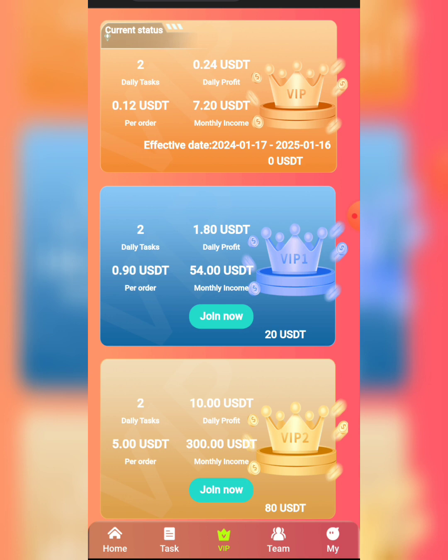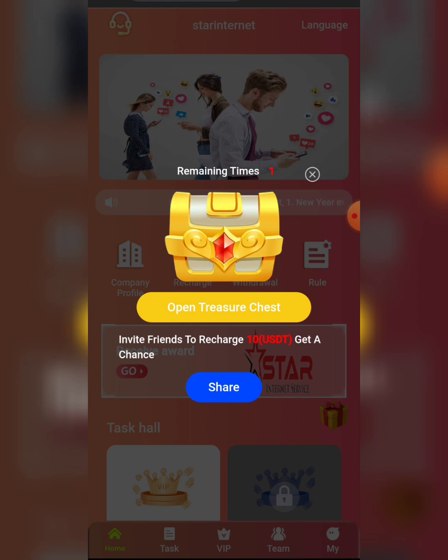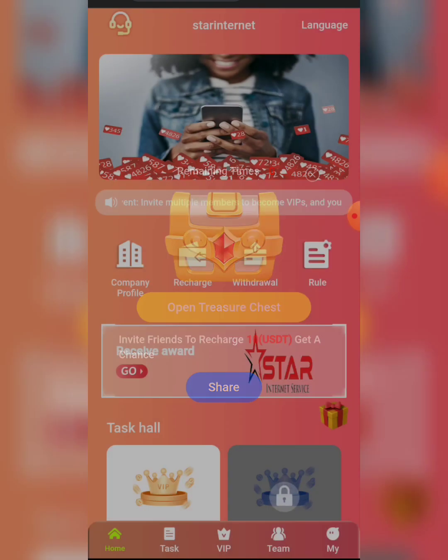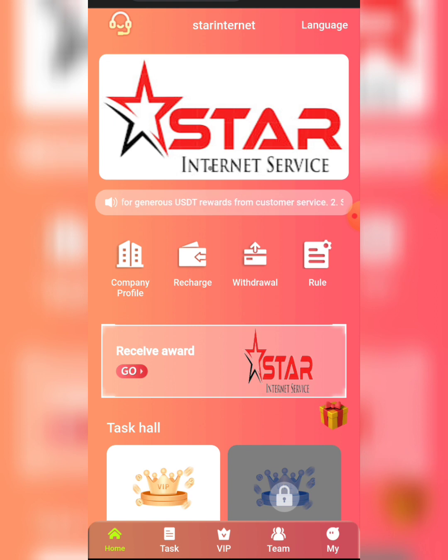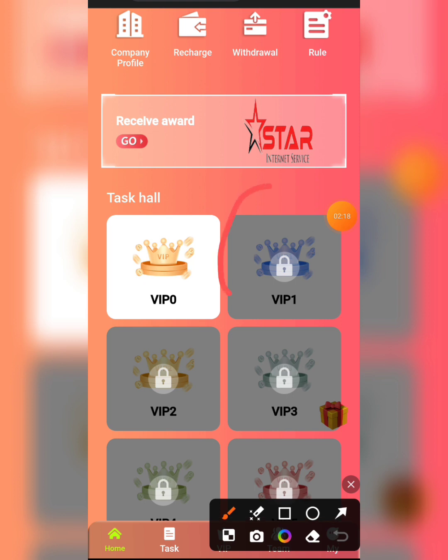The next VIP level requires 20 USDT. Since you already have 10 USDT free, you only need to add an extra 10 USDT. I'm going to click on Home, then open the treasure chest — I got 0.5 USDT. That amount can also be added if you want to deposit on top of it to buy a higher VIP level.